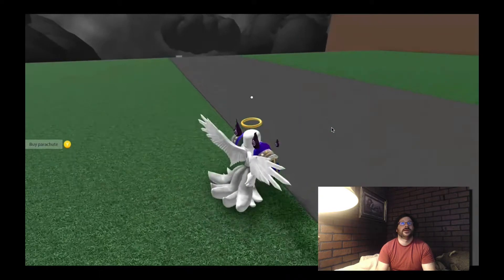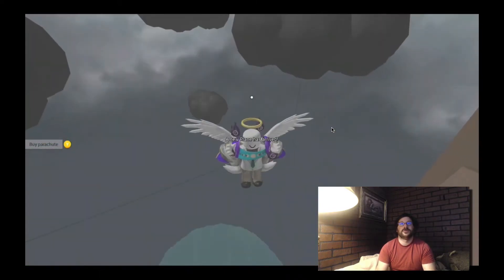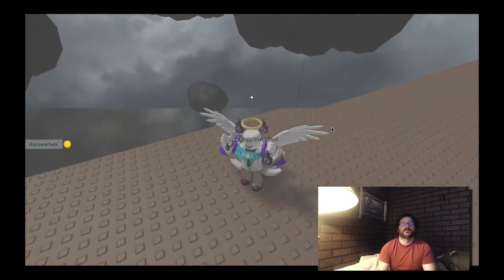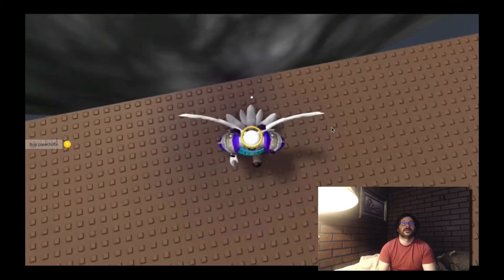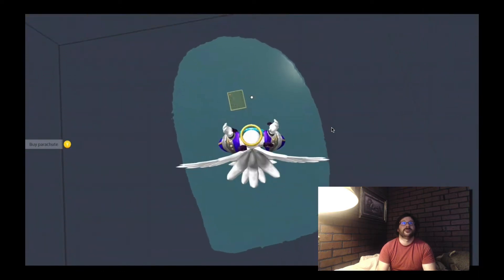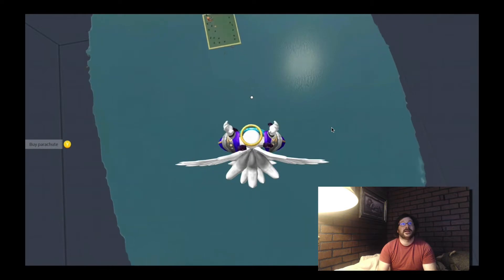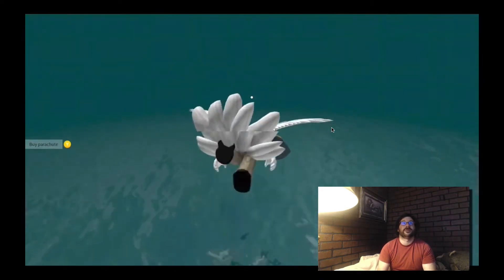What you want to do is take this down to right about this point, right here. And then it might take you a couple tries. You want to jump down and fall. Now, I spam A — I don't know if that actually does anything. There we go, look at that. So that means we've done it right.